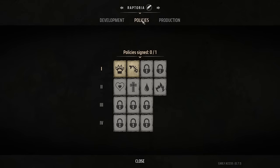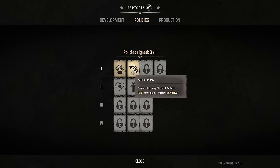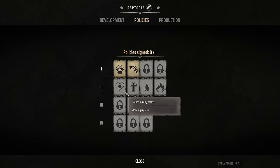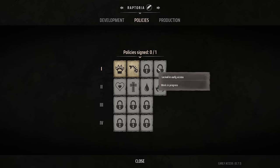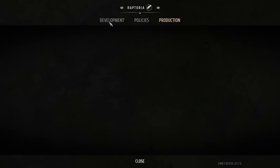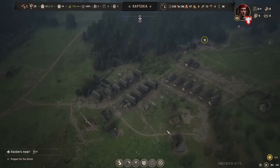Policies have unlocked. We can either have citizens skip every fifth meal, reducing food consumption but decreasing approval, or have wild animals on rich deposits breed twice as fast at the cost of 50% reduced yield from crops. That second one's good except we're about to start farming, so I'm not sure we want either right now. The second tier seems locked in early access, as well as the last two on tier one. Unfortunately we have no development points, but we did go down the beekeeping tier.